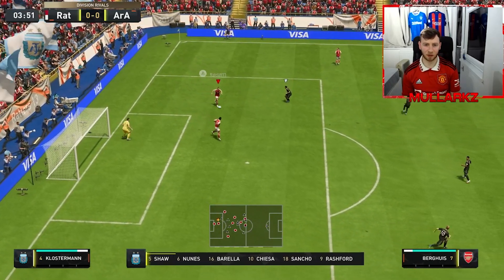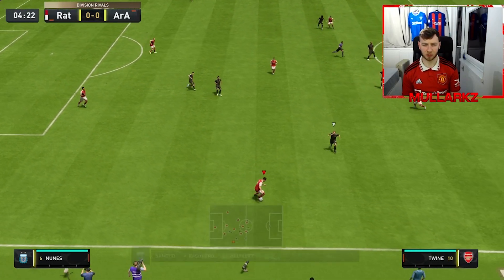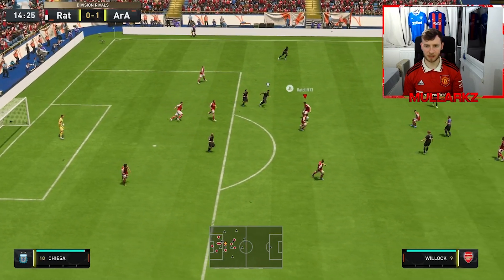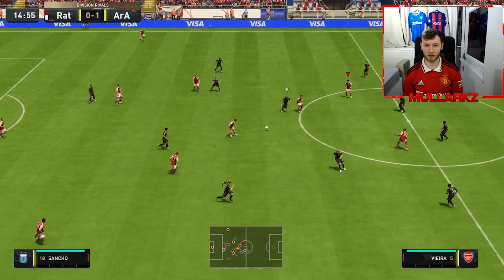That's what's so good about Klosterman — his pace, the way he can come across and make the tackle. He's got a good passing range as well for a center back. He makes a nice interception there — the opponent was probably going to score if he didn't, so that was a vital interception.